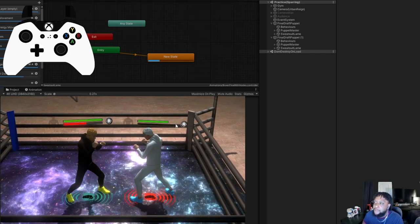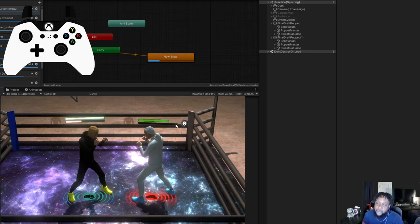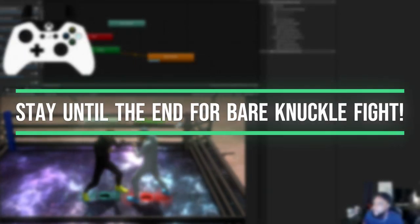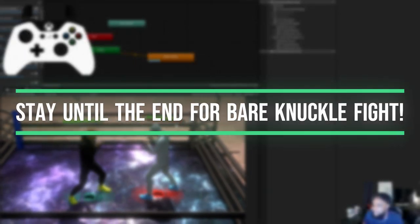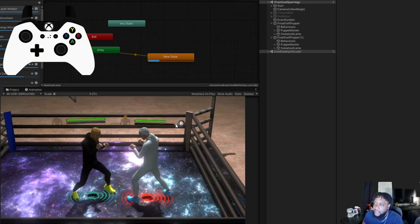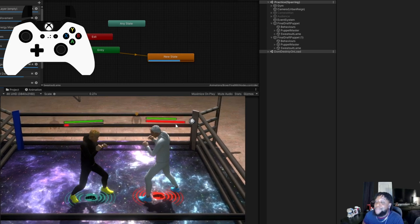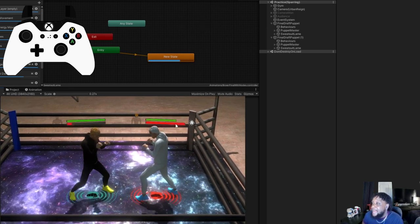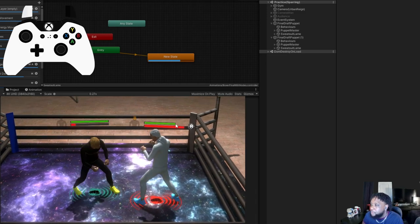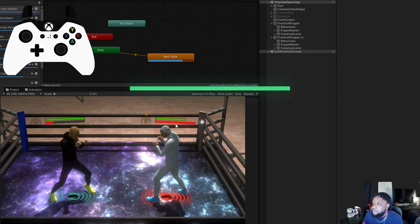During the rage animation, any punches that land will just register as a block — so you won't take damage. And to wrap it up with a nice bow, I've officially made it so that your rage actually increases your punching power. We'll get into all of the punching power stuff in a little bit.